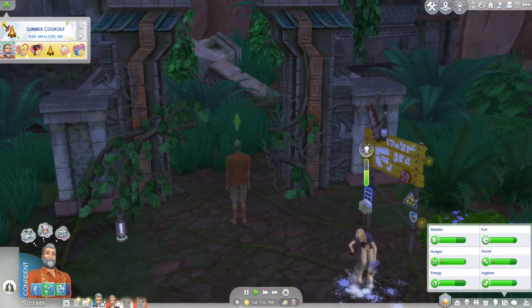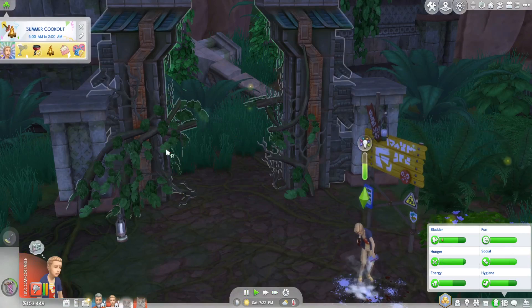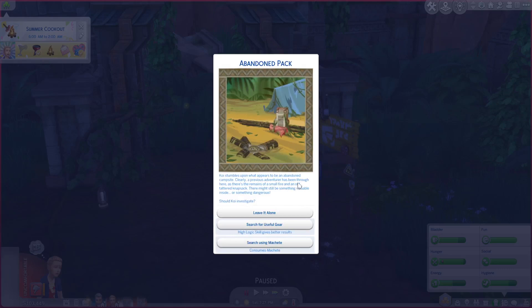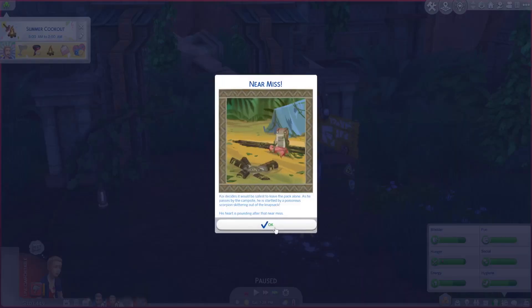Coy stumbles upon what appears to be an abandoned campsite — clearly a previous adventure. There are remains of a small fire and an old tattered knapsack. There might still be something valuable inside, or something dangerous. I don't have a high logic skill. The machete gets consumed — how long does my machete last?